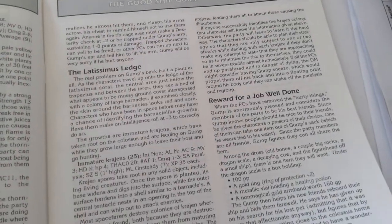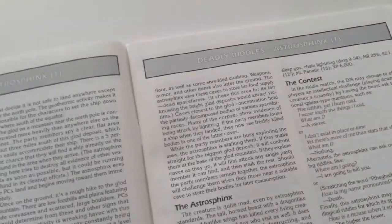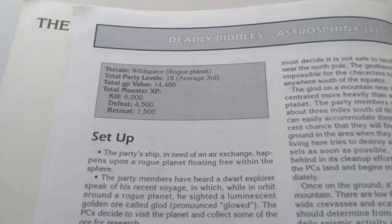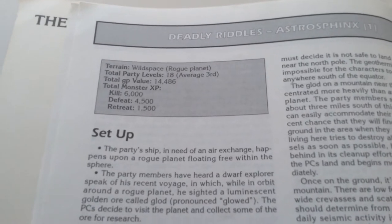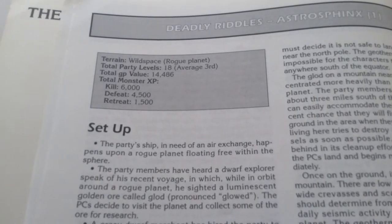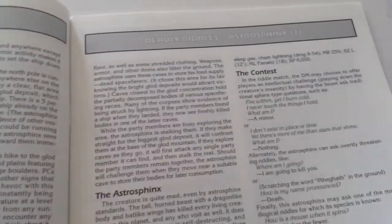The next adventure is called Deadly Riddles. The party ship, in need of air exchange, happens upon a rogue plant floating free within the sphere. In there, there's a sphinx who asks riddles.